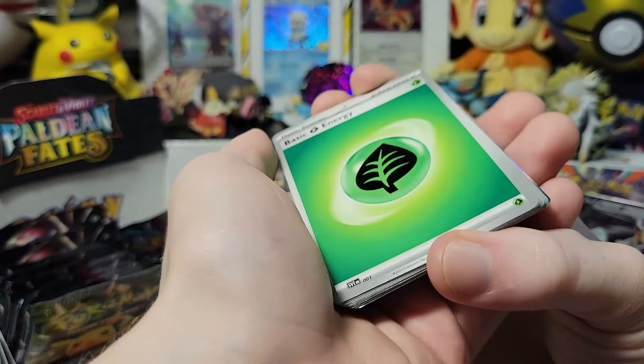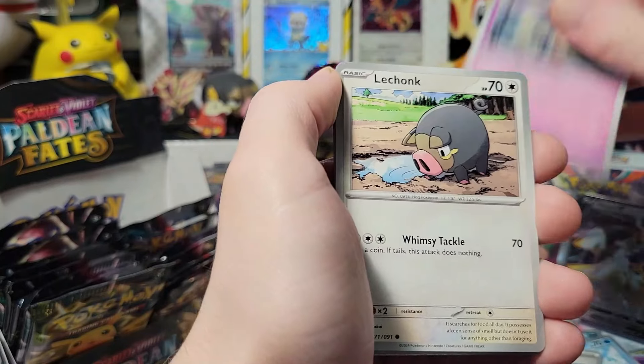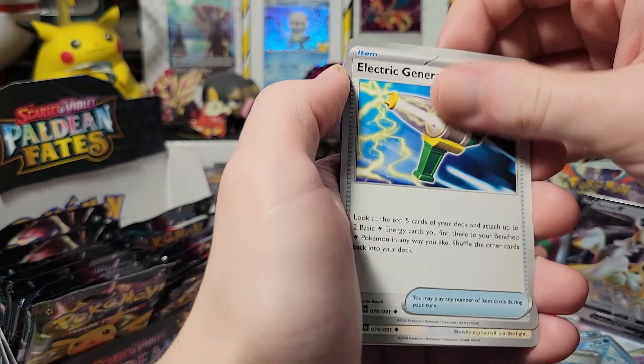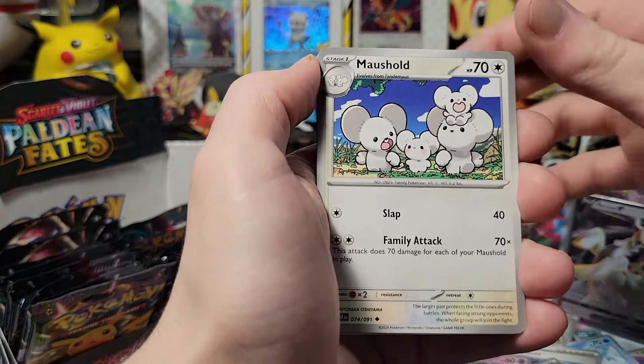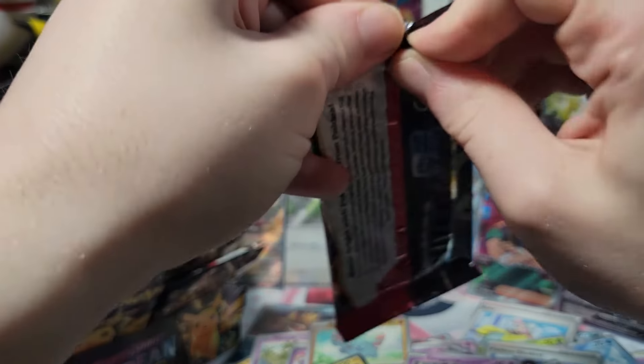It's feeling watery — felt grainy though. Gimmighoul, Exeggutor, Gengar, Electric Generator, Maushold — oh you upset me. Raichu. Again, I really don't care about any other cards besides the shinies because I got them all in the main set, but apparently not with the trainers.